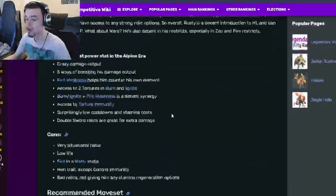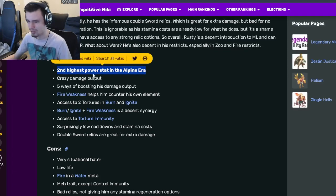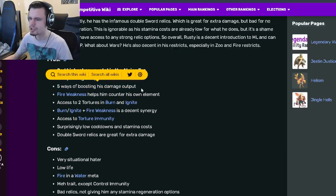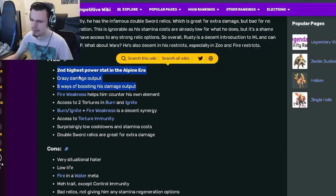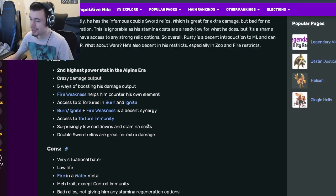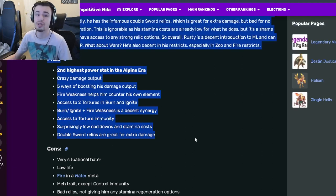Now let's go down to the pros and the cons. So he has the second highest power stat in the entire Alpine era, which is amazing. He has crazy damage output — five ways of boosting his damage output, so basically he just does a ton of damage. His fire weakness helps him counter his own element, which is really good. He also has burn and ignite, which are both really good, and those can both do more damage with the fire weakness. And then he has access to Torch Immunity, surprisingly low cooldowns and stamina costs, and Double Sword Relics are good for extra damage.